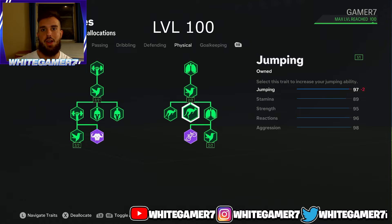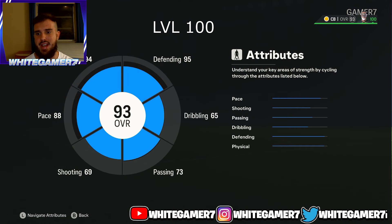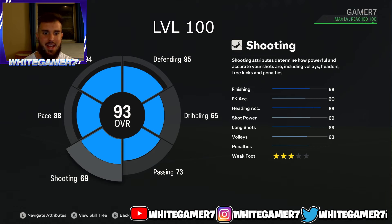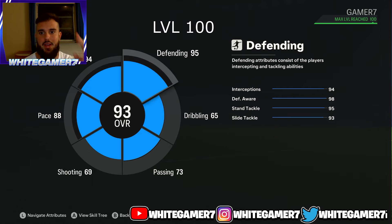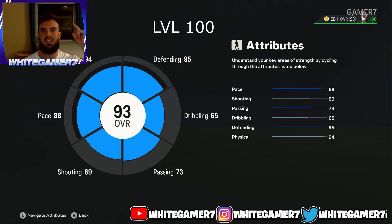Reactions are important for a CB — they allow your pro to react quicker when making standing tackles and receiving the ball. You'll have 98 aggression, which determines how aggressive your pro is when making tackles, out-bodying, or shielding opponents. You'll have 89 stamina, 97 jumping — combined with 6'4" height and aerial plus, you should win 95 to 99% of headers. Strength is 95 — most opponents won't be that strong. Backing out, you'll be a 93-rated CB with 88 pace, 88 heading accuracy, solid passing, 95 defending, and 94 physical. Hope you enjoyed — drop a like and subscribe, I'll catch you guys next time.